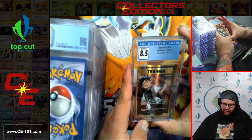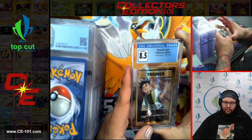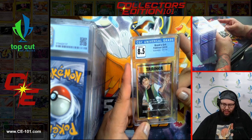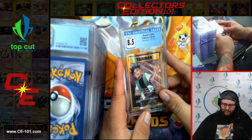Straight from CGC, we have Brock's Grit from Evolutions, graded 8.5. Looking at the card itself, I think this is one of the first recent appearances of Brock on one of the cards — in his own Full Art Trainer. Beautiful card, very, very cool looking. They did him good with that gold border.